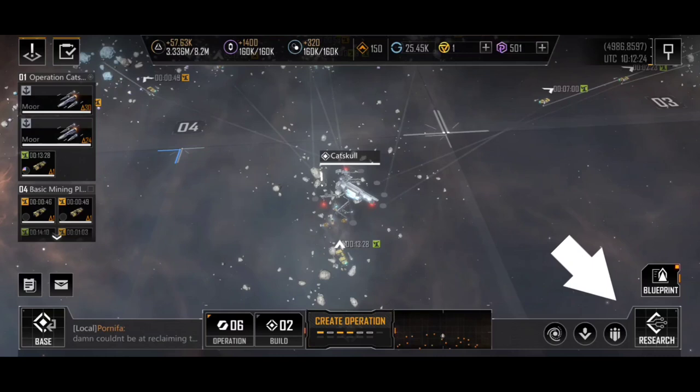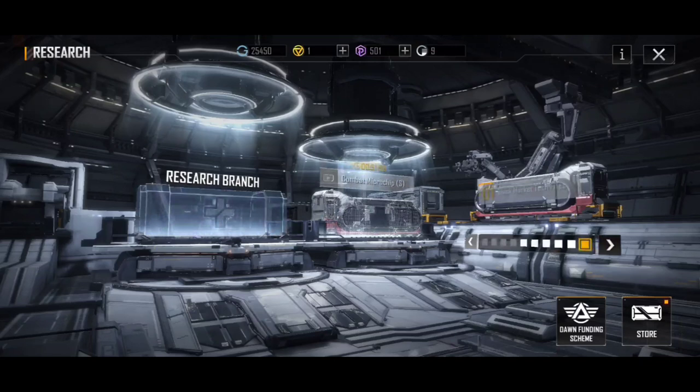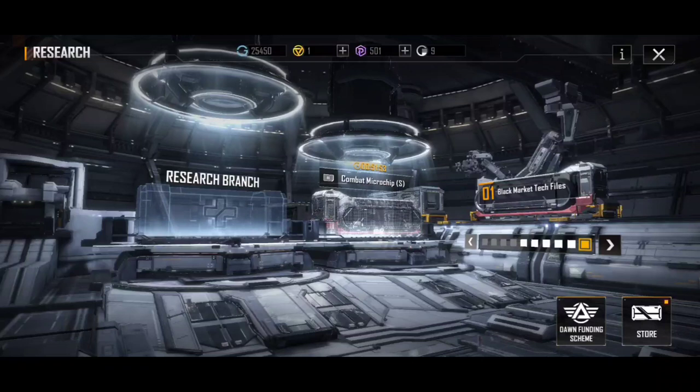First things first, how do you unlock new ships? Well, this is done through the research button at the bottom right of the expanse screen. If you're in the base view you'll need to come back out to the expanse, then tap on research. You've got all these different crates that you can put into research, and those will allow you to, as a chance, unlock certain blueprints.